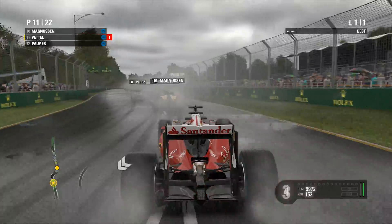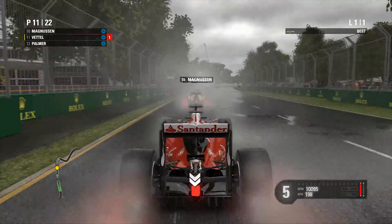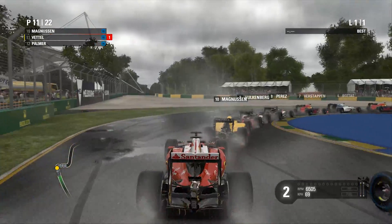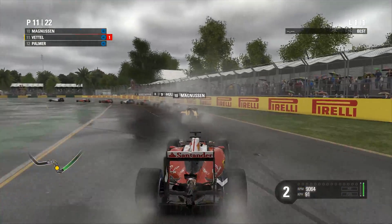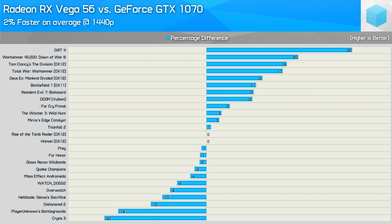Anandtech tested those 9 titles, which is absolutely fine. However, their conclusion was quite different to mine — they found Vega 56 to be on average 8% faster than the GTX 1070, whereas I found it to be 2% faster. The reason is that of their 9 games, 7 were very favourable to AMD. In fact, if you take my results from the 6 overlapping games and add their figures for GTA V, F1 2016, and Ashes of the Singularity — the games I didn't test — we find the same 8% margin they reported, which is about as consistent as it gets. Games such as Quake Champions, Mass Effect Andromeda, Watch Dogs 2, Overwatch, Hellblade, Dishonored 2, PlayerUnknown's Battlegrounds, and Crysis 3 all going the way of the green team meant I ended up with what I believe to be a more balanced test.